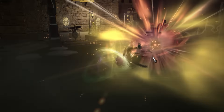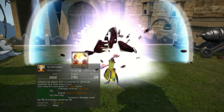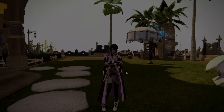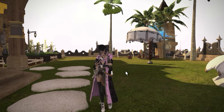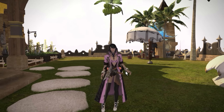Next we have Rock Breaker. This skill should really only be used when there are three or more enemies because the TP cost is huge and the damage really isn't even that great. That covers the nine skills you're going to be using the majority of the time while rotating through your Greased Lightning.